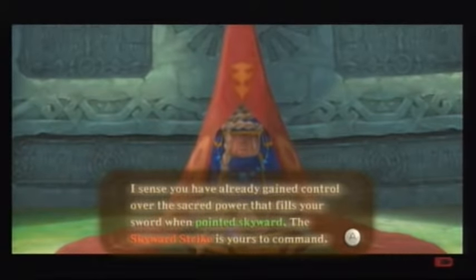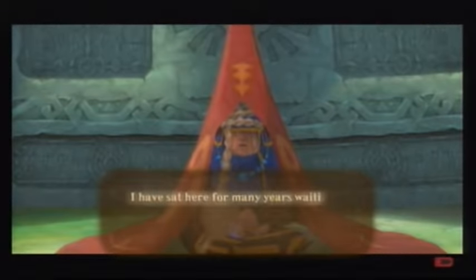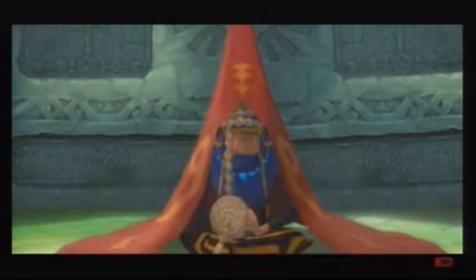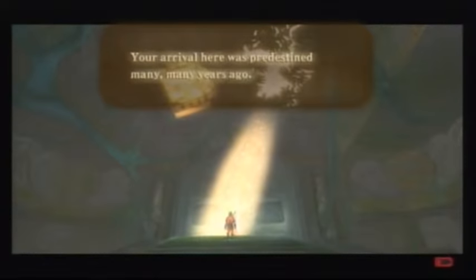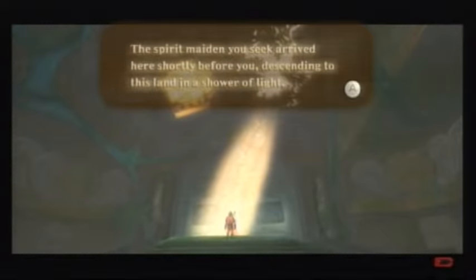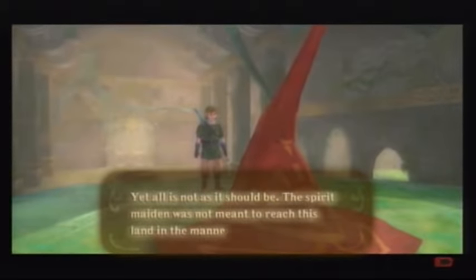Essentially, you will gain control of the sacred power that fills your sword when you point it skyward. The skyward strike is at your command — it's proof that you're fit to bear the blade you carry. 'I sat here for many years waiting for you to arrive, all so that I could fulfill my purpose as your guide.' The skyward strike activates. I close it up and I can see what comes next.